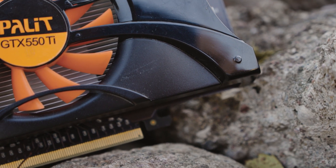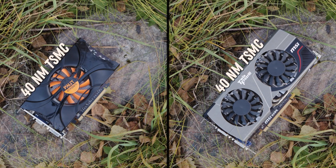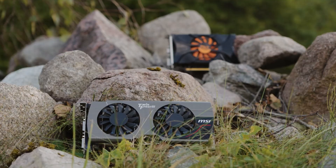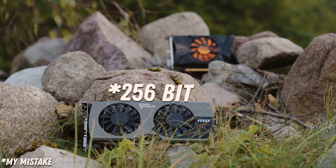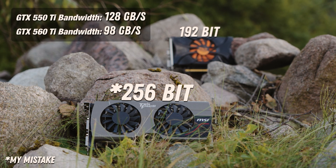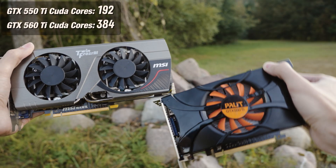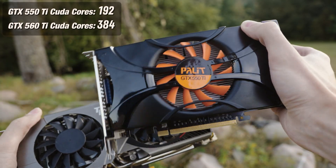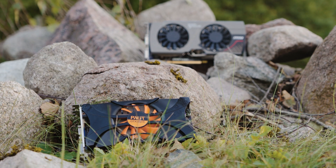First, let's look at the specs. Both GPUs are made on 40nm TSMC technology with the same 1GB GDDR5 VRAM. The memory bus is wider on the 560 Ti — 256-bit vs 192-bit — leading to higher memory bandwidth. The main difference is CUDA core count: 192 vs 384, exactly two times. The GPUs also differ in frequencies and other minor parameters.